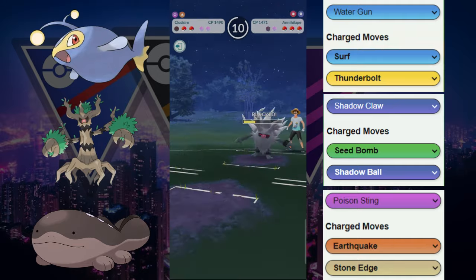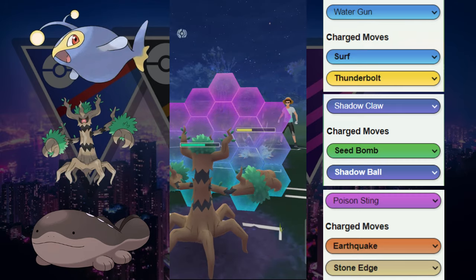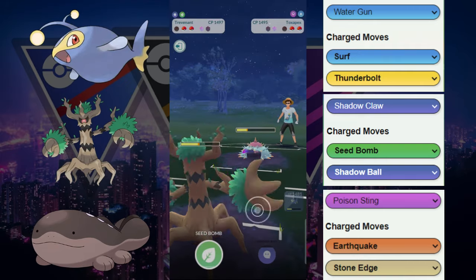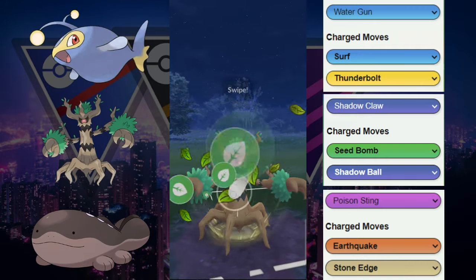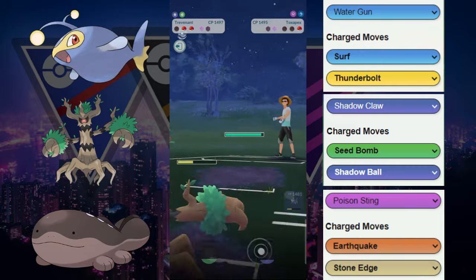We're going to decide to let this go because the energy that Lantern potentially had was never going anywhere. It looks like the opponent does go for Toxapex in the back. This Toxapex is doing some good fast move damage. We do get the charge move to go off right there and we're going to shield here — ends up being the Brine Bait. We're going to farm up to the Shadow Ball and then go for this Seed Bomb. Seed Bomb does go through to take out the Toxapex.